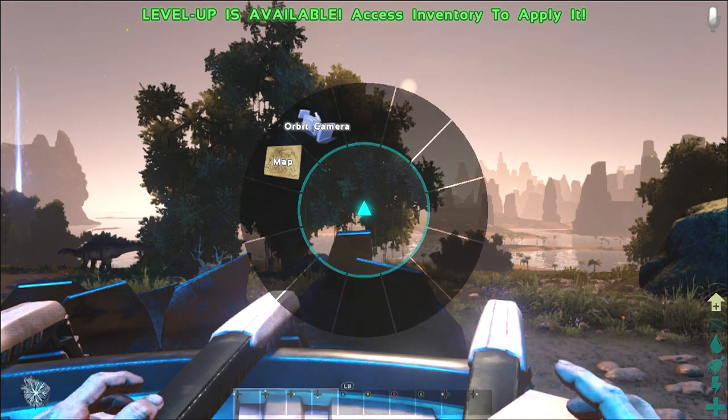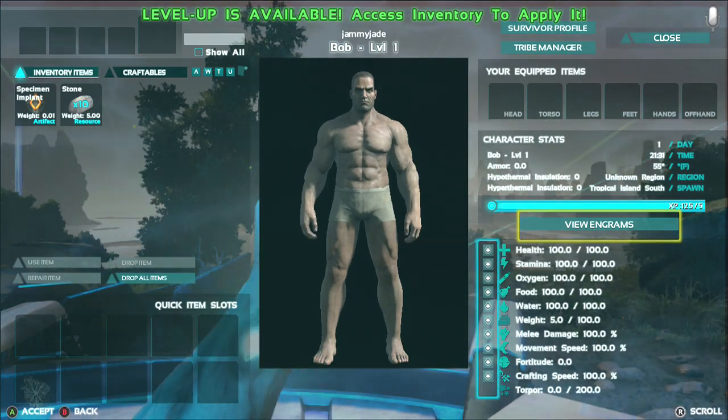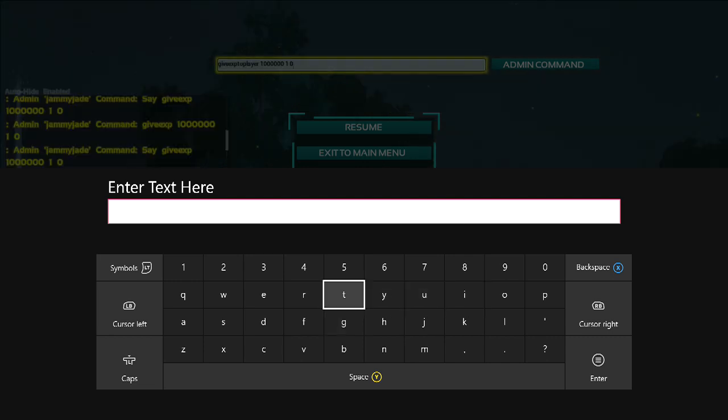The first thing you need to do is be level 80 yourself. I'm just Bob, I'm level one, so I need to get myself up to level 80. For that we'll need a console command. The first command you're going to need is Add Experience. Type in how much - I'm going to put 10 million.